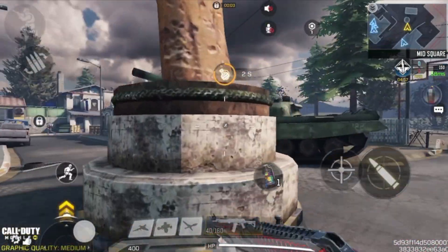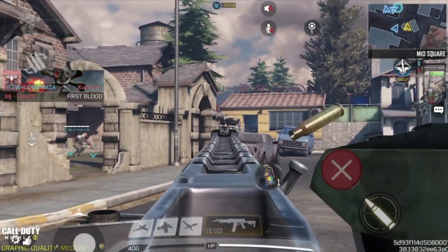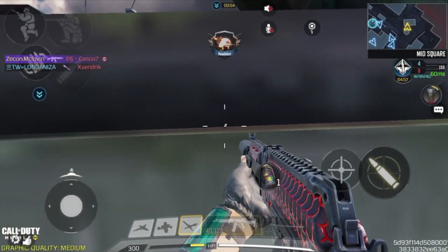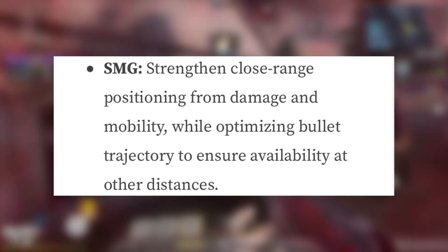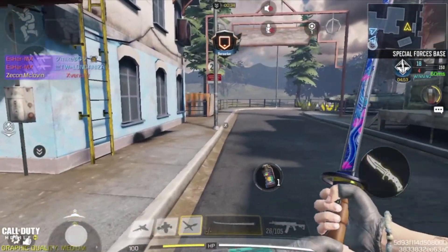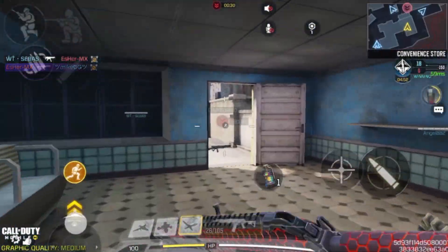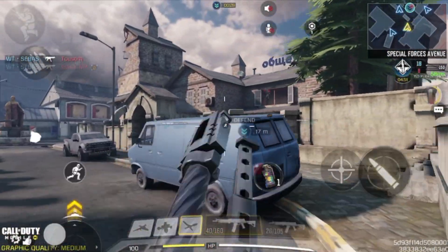Firstly, general adjustments were made to weapon classes. For the SMG, they strengthened close range positioning in terms of damage and mobility, while optimizing the bullet trajectory to ensure viability at all distances. Basically, they want weapon classes to be used as intended — SMGs are now optimized to be much better at close range in terms of damage, mobility, and bullet spread.